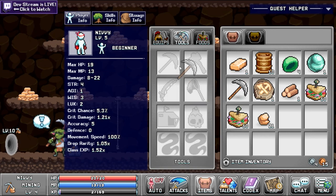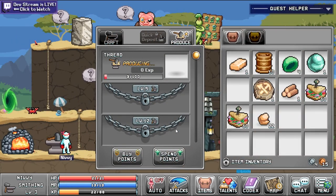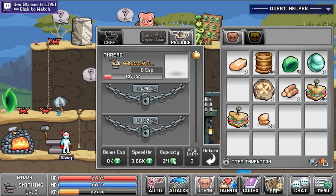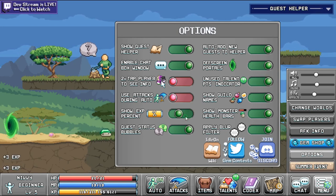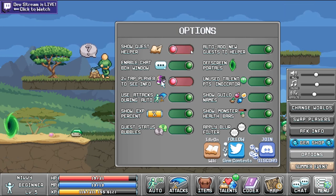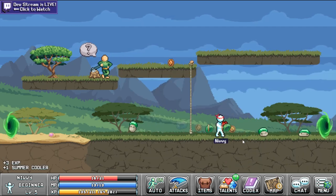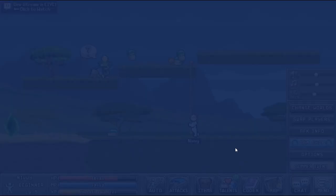I wasted some time doing that. I ended up just sitting there until I got level 4 mining so I could equip it, just to save space in my inventory, which is pretty limited right now. Here I am again doing some anvil stuff. I do show off my anvil and when I do it — just to give people ideas of when they should. Right here I'm in my settings menu, turning things on and off. I usually don't have the quest helper on because it blocks a lot of screen real estate. I usually open up the codex when I need to.